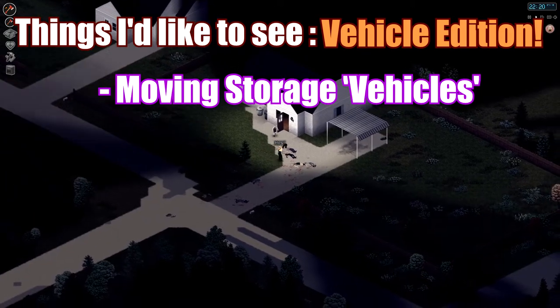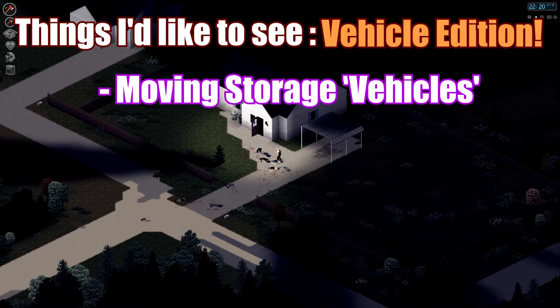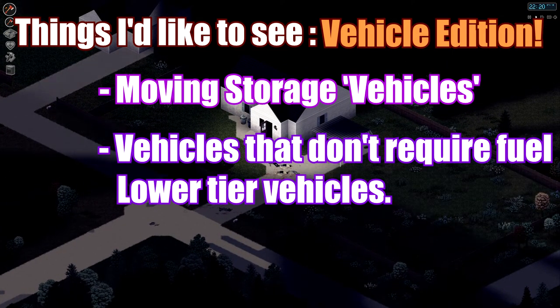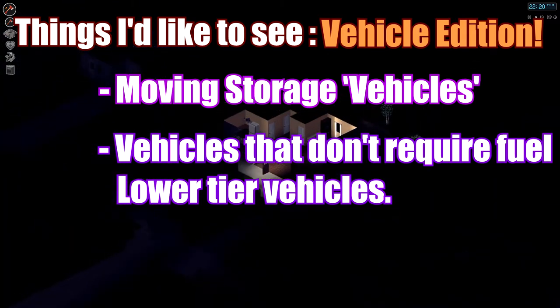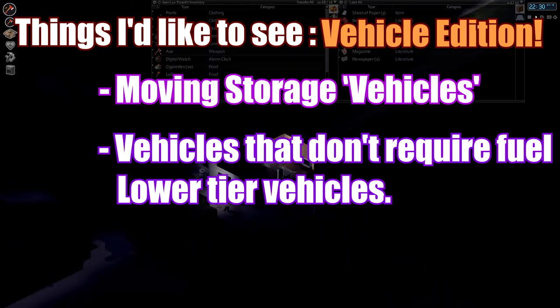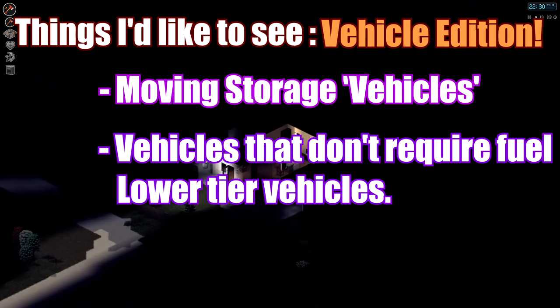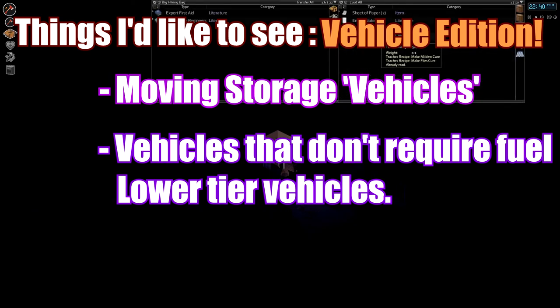Some other things I'd like to see are vehicles that use less or no fuel, with a different drawback instead. The biggest drawback of every vehicle right now is fuel. I'd like to see a more renewable fuel source — maybe alcohol or ethanol synthesis, maybe a chemistry skill. Also, the ability to siphon fuel from other cars or from gas stations without power, or large fuel trucks broken down on the side of the road as a big fuel source.